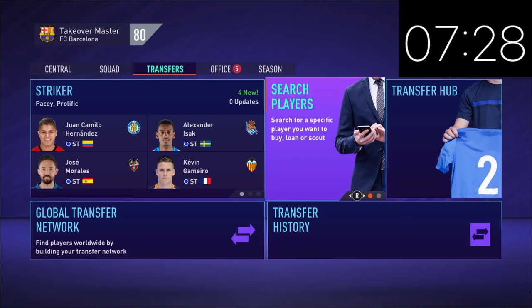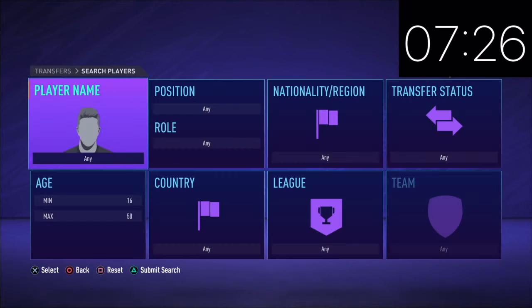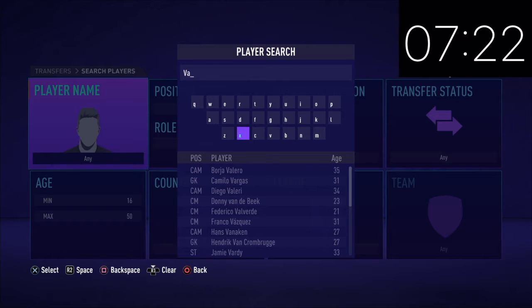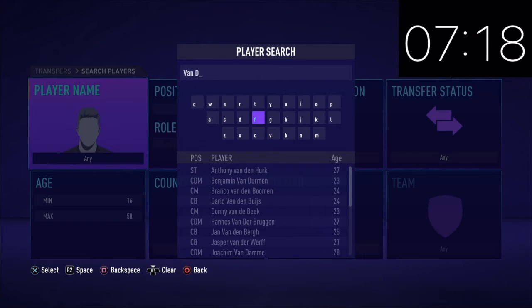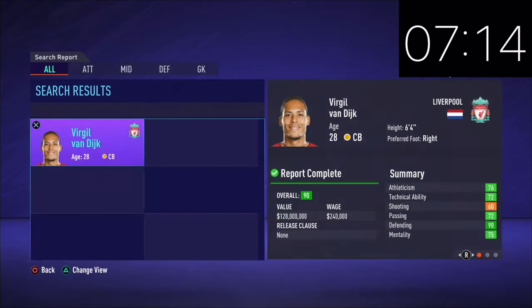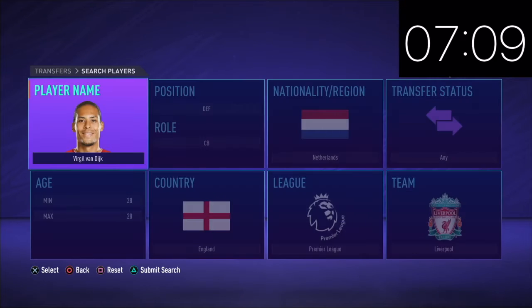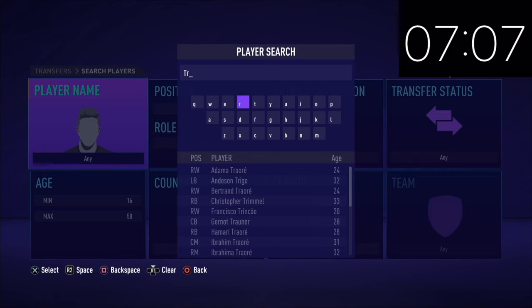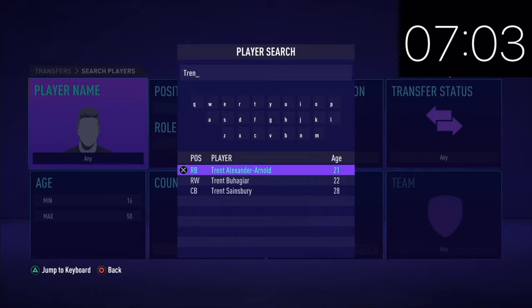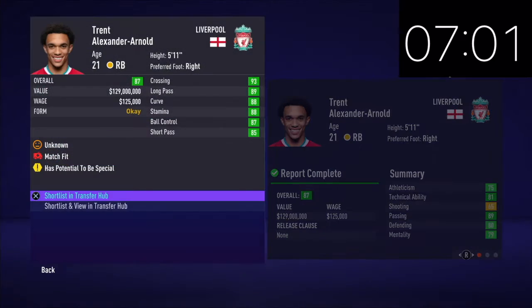The timer has started — seven minutes and 30 seconds on the clock. I'm going to shortlist a bunch of different players and then start my signing spree. We've got to be smart here because we can't just do all expensive players. I don't have mods for this game — I have the PS4 version. We're going to do Trent Alexander-Arnold and Van Dijk to start, and since this is one season, we don't need to worry about getting young players.